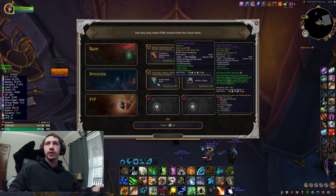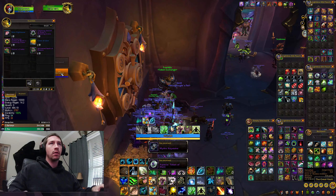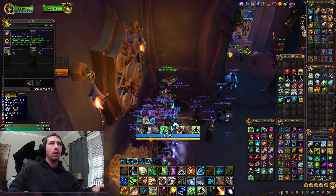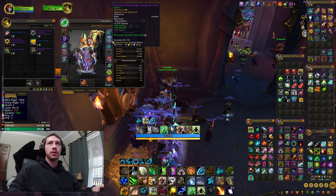Hey everybody, welcome back to another vault opening. Let's see what I need — I'm going to look at my gear. I definitely need the Black Rook Hold Trinket, which I've done like 57 or 58 runs already and haven't seen it yet. So that from the vault would be great. I already have a weapon. Socketed wrists or chest would be okay, or a good back piece, shoulders, and a helmet.